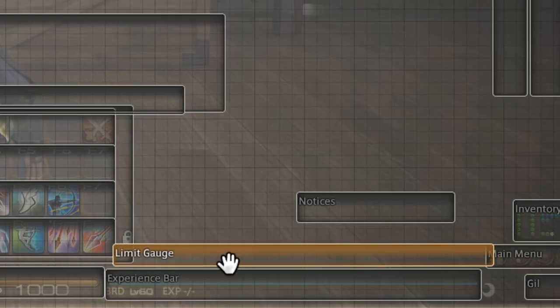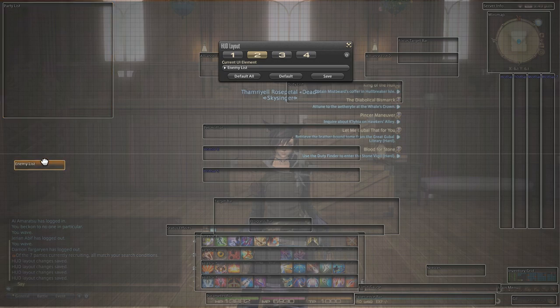Limit gauge — if you want to, you can put the limit gauge down here so it's easier to see when it starts charging up. I would definitely recommend that. If you want to keep it at the top left, you're more than welcome to, but I'd keep it down here. If you want to put it under the chat on the other side, you can do that as well — up to you. Party list, I'll put it in the top corner. Enemy list I keep roughly around here so it's easy to see. Alliance list one I keep like this, and alliance list two I keep right next to it, so everything is nicely together with the party list.